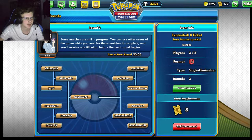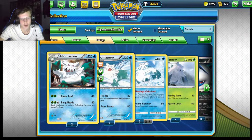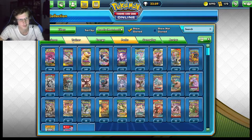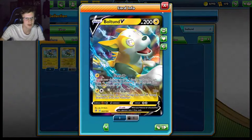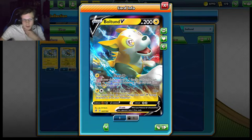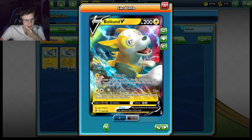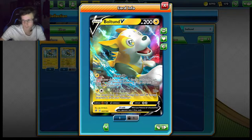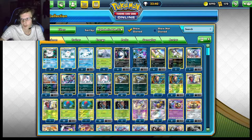Let me take a look at the Boltund — it's not the full art but still, Boltund is an insane price right now: 22 to 24 packs. Nice. I could use this for my 250 sub giveaway because I don't play a lightning deck, so I'm going to hold on to this for a future giveaway. Let's go — in the pulls today!